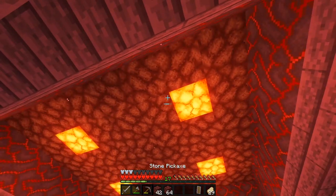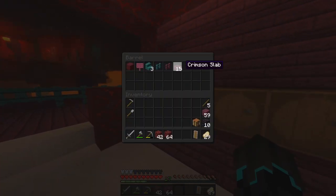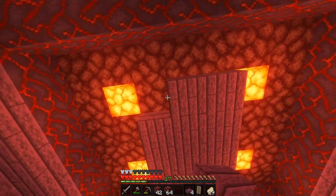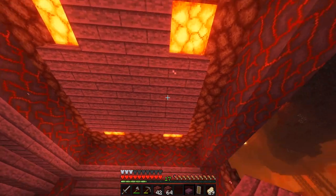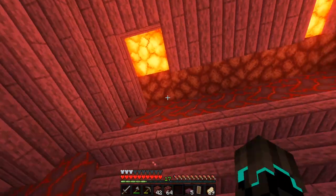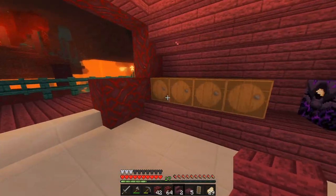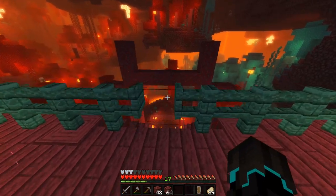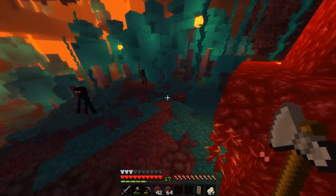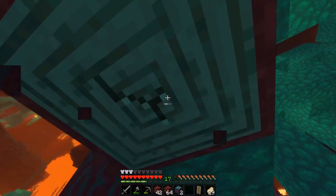I think that is going to work for now. Now for the ceiling. I think I have an idea for the ceiling as well actually. I really like that — I really like that a lot. I'm really happy with that. And that means we need to go out and get some warped wood, because I'm thinking of using warped wood trap doors as kind of like a window hatch covered thing.